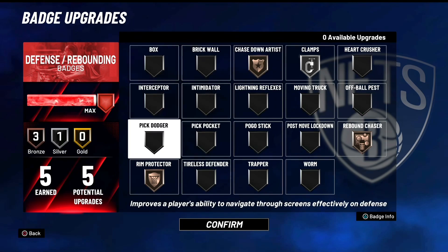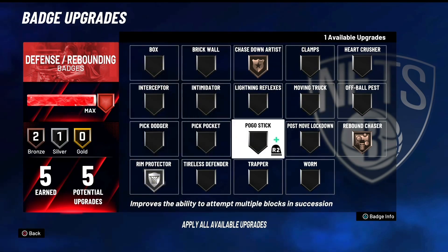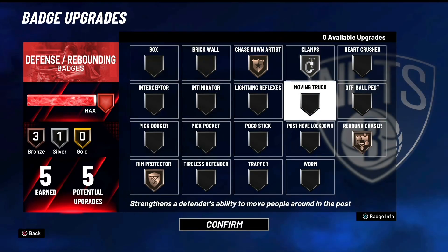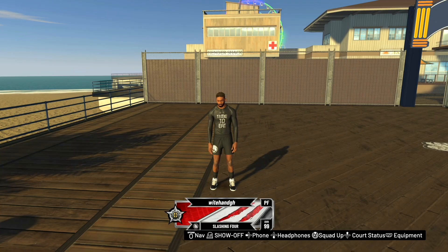Five defense — you can literally do whatever you want. If you're running the big I would do something like this, but we were trying to guard the ball a little bit. It kind of just depends on where it lines you up — for running 267 builds, sometimes it lines you up against the guard and other times against the big, so just put on clamps just in case you line up against the guard.